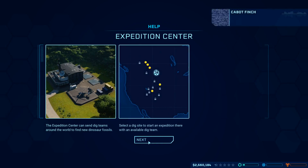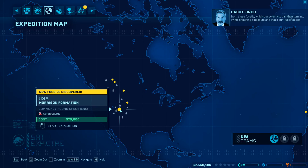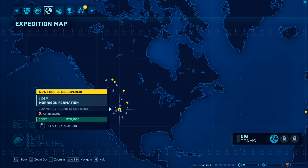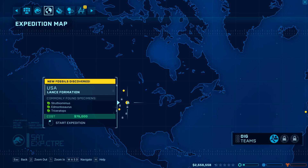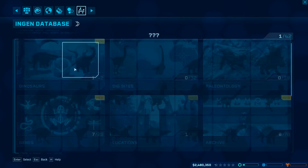An expedition center will allow you to send dig teams around the world in search of new dino fossils. DNA can be extracted from these fossils. This is what I want right here — Triceratops. We also have Edmontosaurus. I'll try Ceratosaurus over here — commonly found. Let's do this one. Your first expedition team is out; they'll bring back what they find to the fossil center for extraction. All right, let's get out of this.